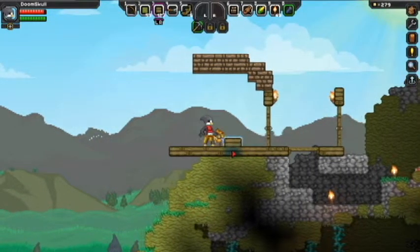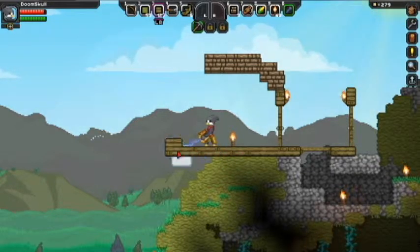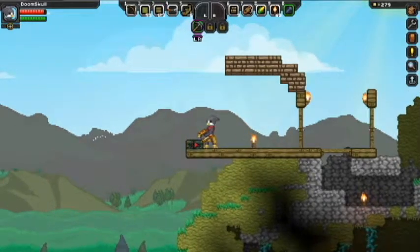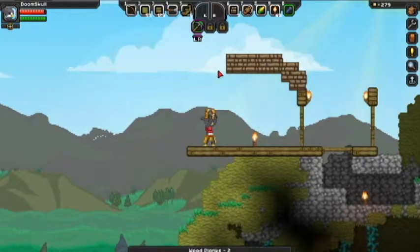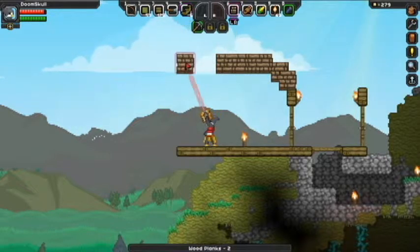1, 2, 3, 4, 5, 6, 7, 8, 9, 10, 11, 12 — I want that to be inside the house. No wait, that's the platform, sorry.